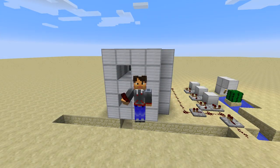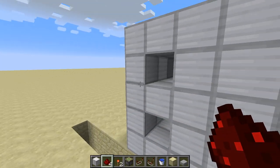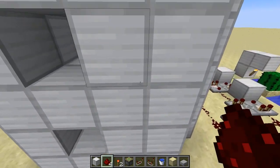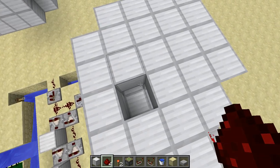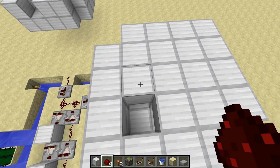Hello, peeps! Dragout here with another little redstone tutorial. This time we are doing an automated mushroom farm that automatically harvests mushrooms. Why would you need mushrooms? Because every sorted base also has a brewing stand and you need the fermented spider eye to corrupt potion effects.